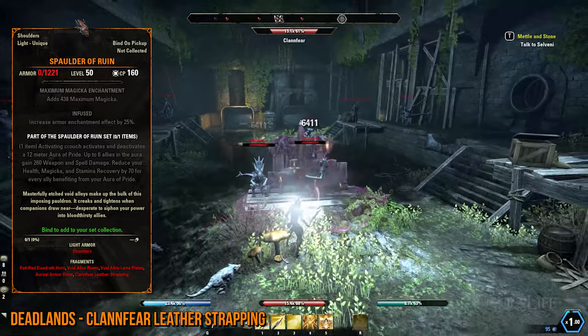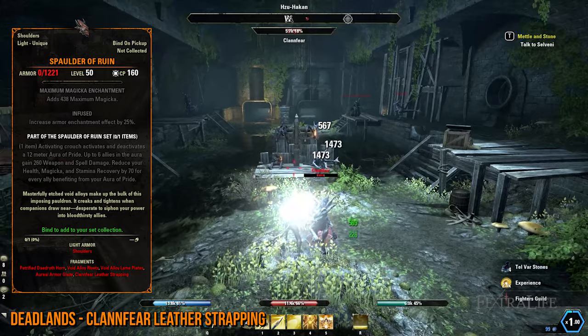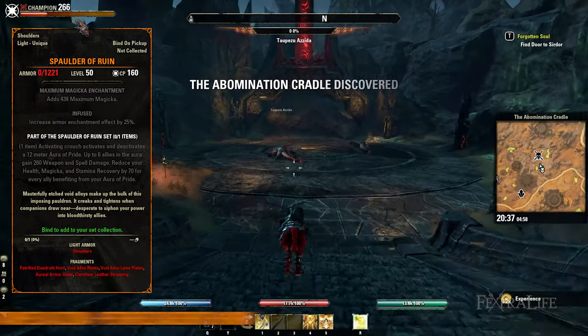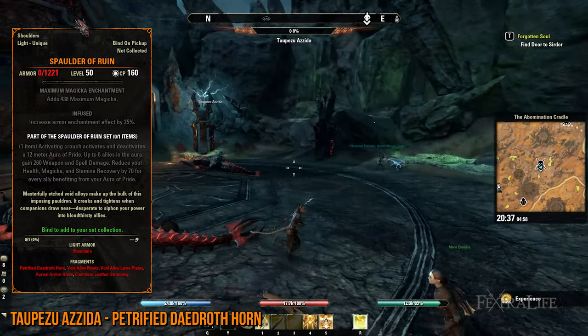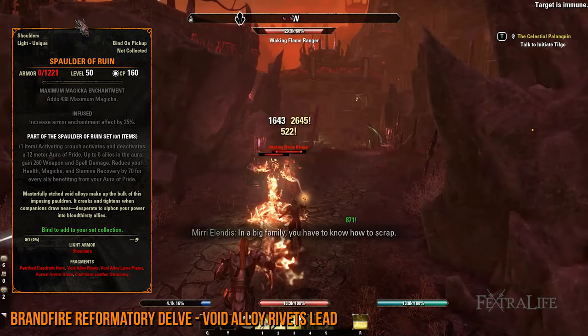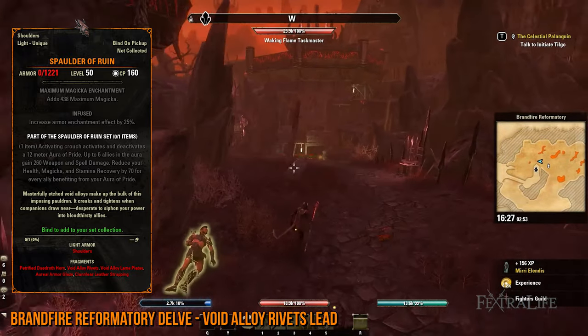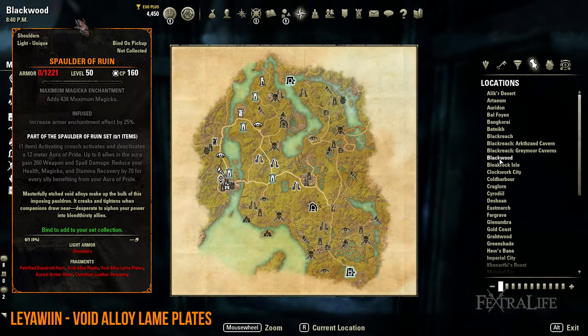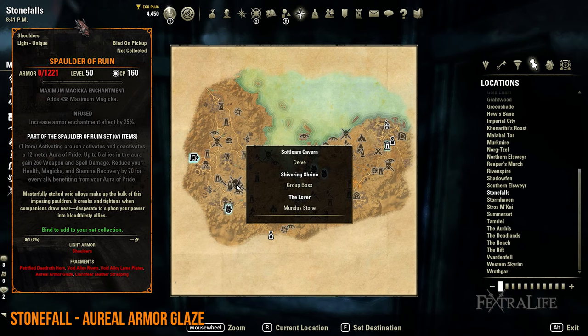While you're scouring the Deadlands, you may encounter Clan Fearers, which you ought to slay for the Clan Fear Leather Strapping lead — a random drop that can take a while. You can then get the Petrified Daedrathorn first by defeating Tapazu Azita or the Abomination Cradle World Boss, or go to the Brandfire Reformatory Delve and kill Dremora until you receive the Void Ally Rivets lead. Afterwards, travel to Blackwood specifically in Leyawiin, keep opening safe boxes until you get the Void Ally Lame Pirate lead, and visit Stonefalls to slay the Shivering Shrine world boss for the Ariel Armor Glaze lead.